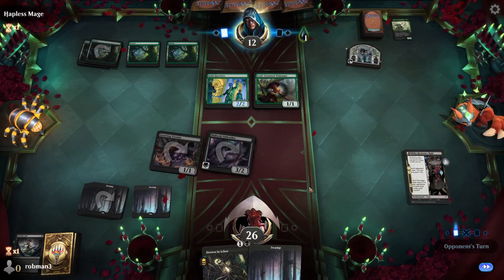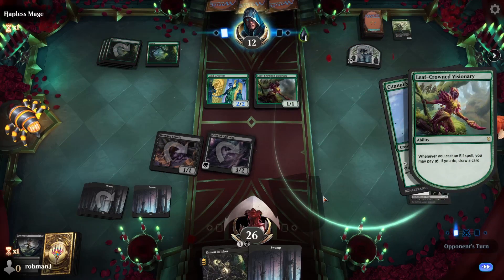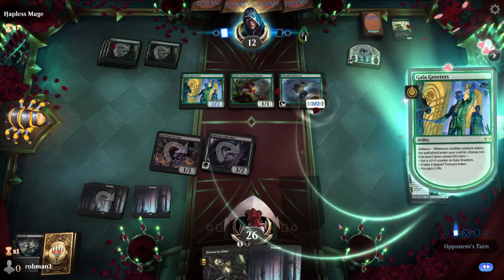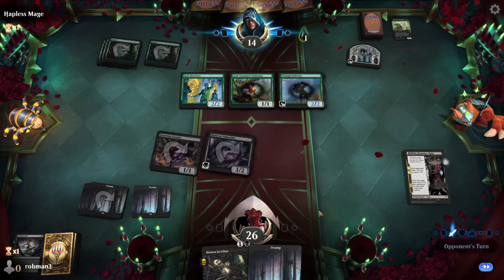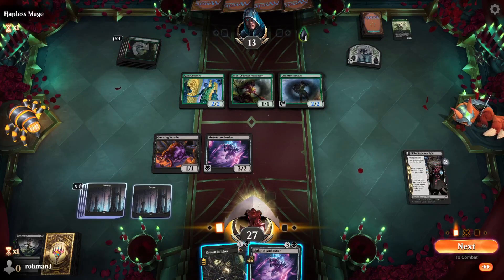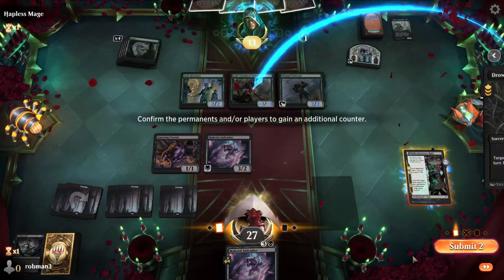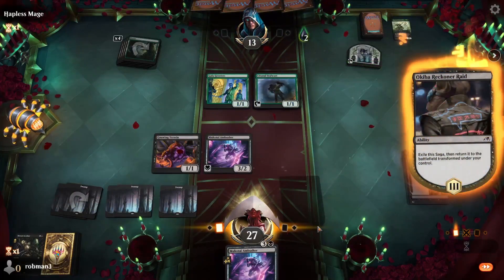They're getting a Treasure Token. We're probably going to use removal on the Visionary. We drain them with the Saga trigger. This time we'll give them terrible blocks — kill this creature, proliferate poison counters, and flip our Reckoner Raid.